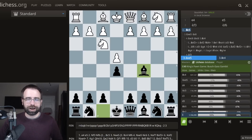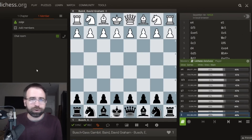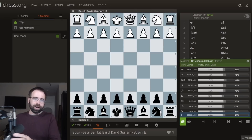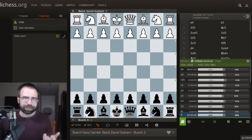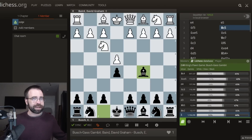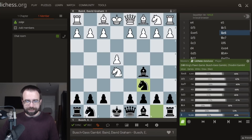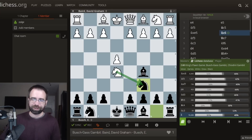Now I want to show a special thing — this is the first ever Bush Gas Gambit. It was a game played between Eugene Bush and David Graham Bard. Bush was actually a chess teacher who worked for the Munich chess club — he's a German player. This game was played in 1906, the first example of the Bush Gas Gambit.